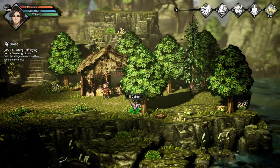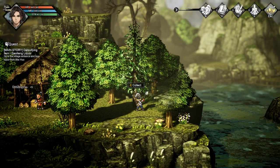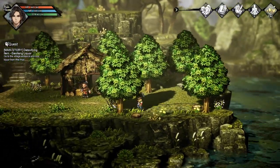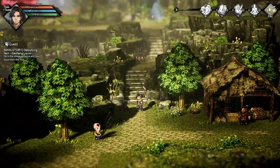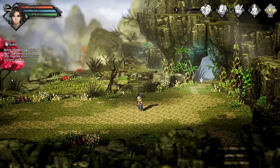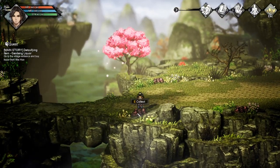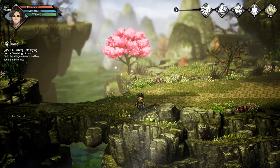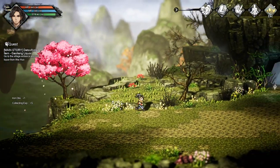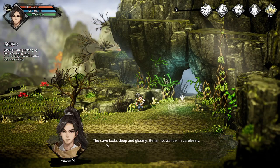Hey, there's some stuff here - collect that. I like to collect the stuff. Collect that stuff and this stuff over here. That's iron - plus we get XP! Cave - look deep.